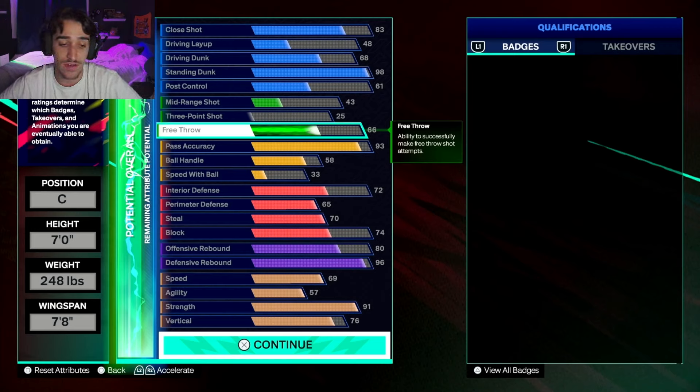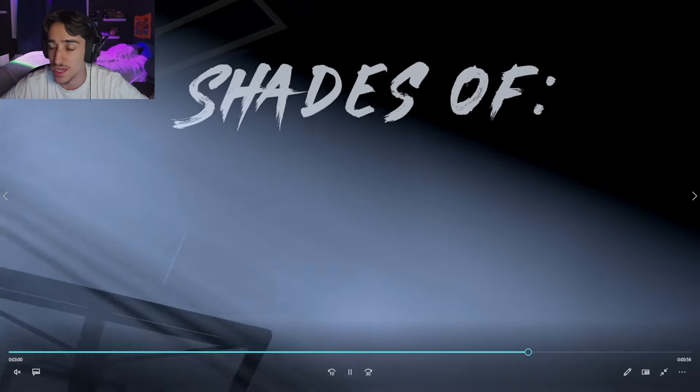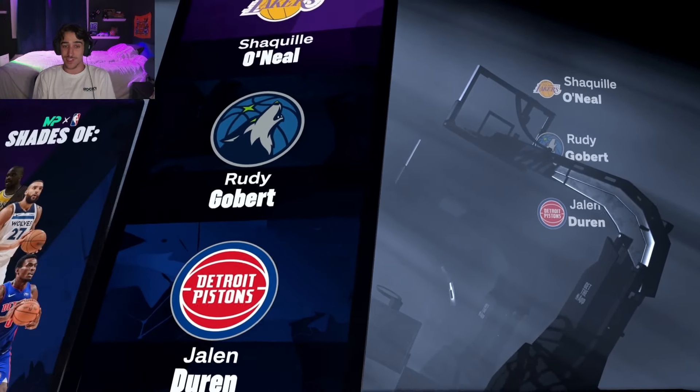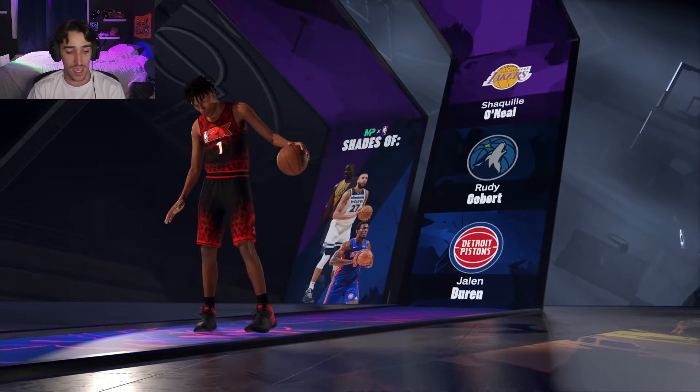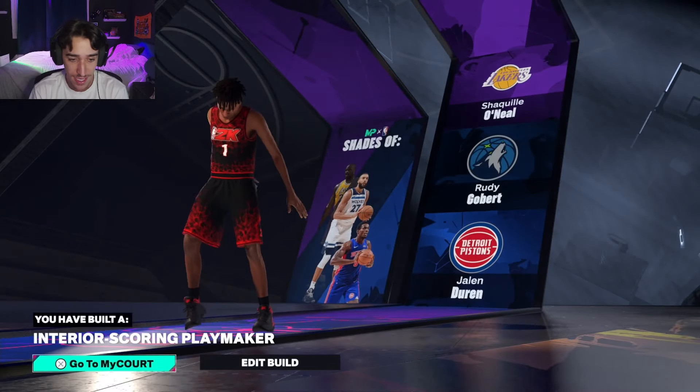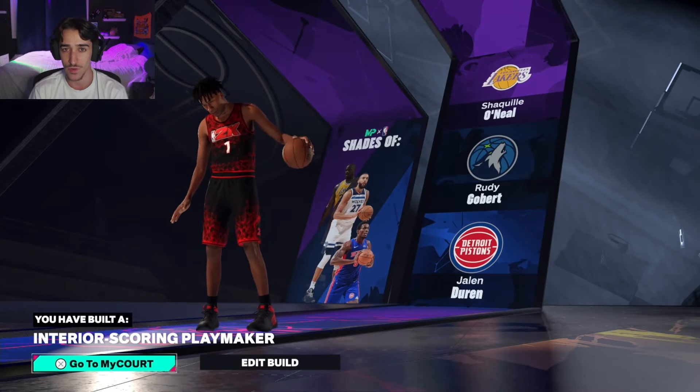The vertical — you're not going to have the craziest vertical, but 76 vertical is very good because someone at 7 foot with a 76 vertical is going to be jumping very high, especially when paired with badges like Legend Rebound Chaser. When it's all said and done, the build comparisons are shades of Shaq, Rudy Gobert, and Jalen Duran. The first two are goats. And it says you have built an 'Interior Scoring Playmaker.' I wish it said something about defense — like maybe 'Two-Way Interior Scoring Playmaker' — but this is the build.